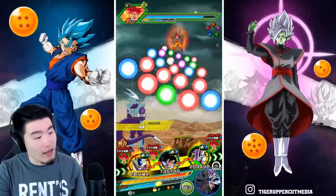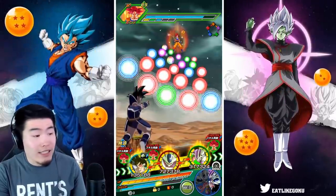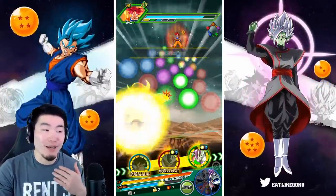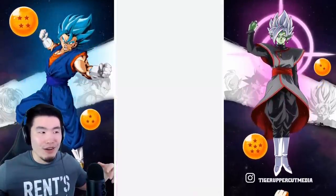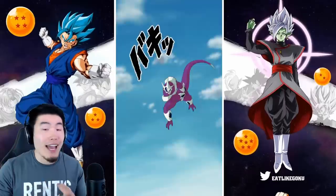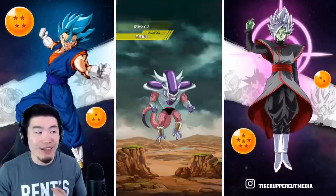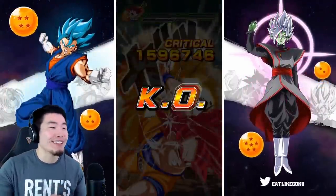I'm going to put him in the middle so we can get all the links, and put the Turles there because I want to get that rotation with the double supports again — to see something really crazy before this video ends, like 5 million attack. With the Kid Buu and Turles and him stacking attack every single turn, next time Kid Buu comes back we should be over 5 million attack. Look at that normal attack — over a million! 1.6 million or something for a normal.